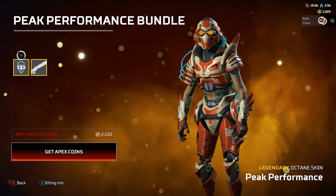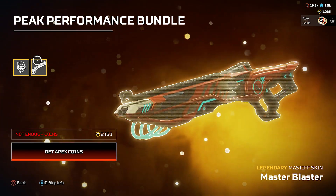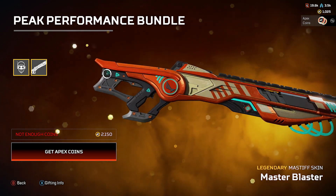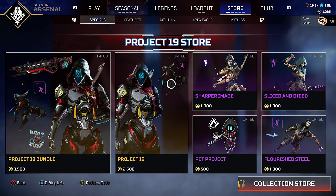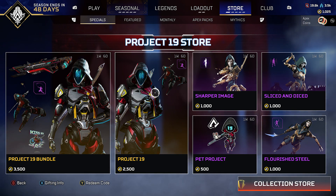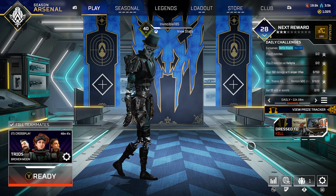The Peak Performance bundle features an Octane skin — Octane has a lot of good skins and this one doesn't disappoint — it goes for about $21.50 and includes the Master Blaster Mastiff skin. The finish and color combo are nice. On the right side there are returning favorites, and in the store we've got the Project 19 store with featured items and the Project 19 bundle or just the skin itself.